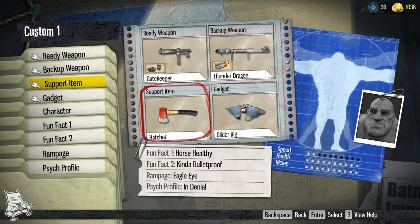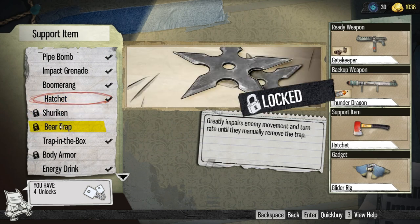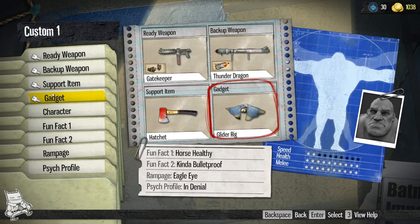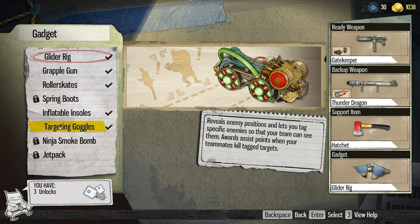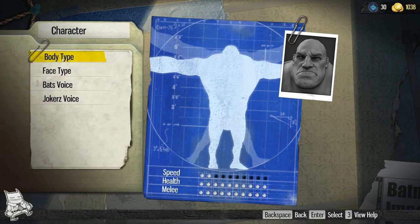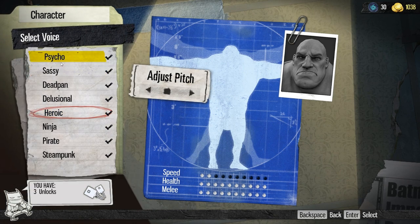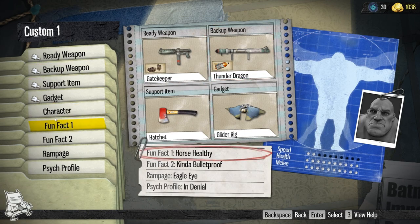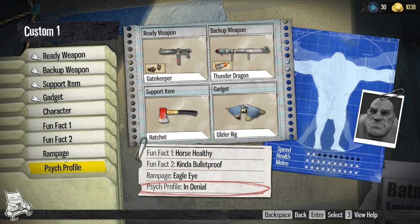Backup weapons are all the same. Support items: you've got the Pipe Bomb, Impact Grenade, and Boomerang for certain. Gadgets: you've got the Glider Rig, the Grapple Gun, and the Roller Skates for sure. Characters — you got them all. Face Types — you got them all. Voices — you've got all the default voices not included as DLC. Fun Facts, some people call those perks — Fun Fact 1 and Fun Fact 2, got them. Rampages — yeah, got them. And Psych Profile — as you might imagine, you got them all.